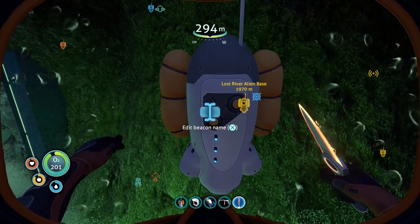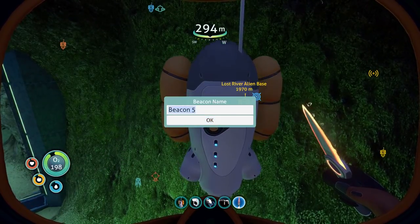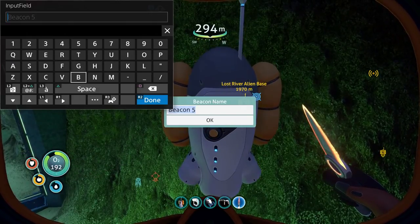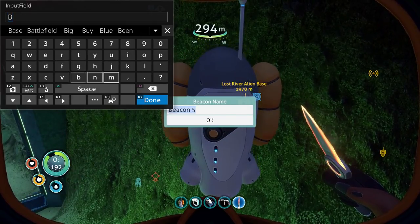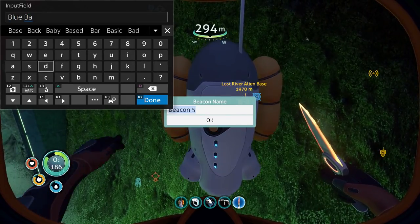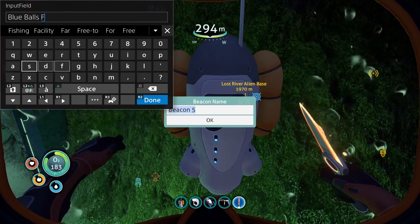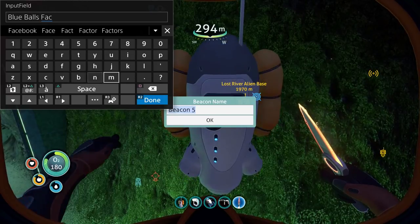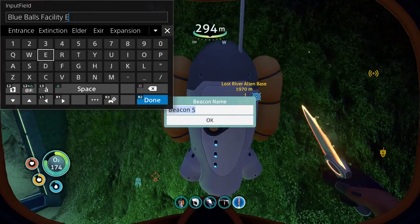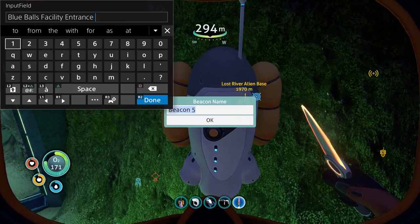I want to name the beacon but I don't know if I'm going to get to. Something's going to start nibbling on my ass. Can I name it, please? Alright, so what should we name this? We need to name it kind of quick. Danger. How about blue ball? Yeah, blue balls. I guess it wouldn't be dangerous if you were outside swimming in — that would be sanctuary. Facility entrance. Alright, we did it.